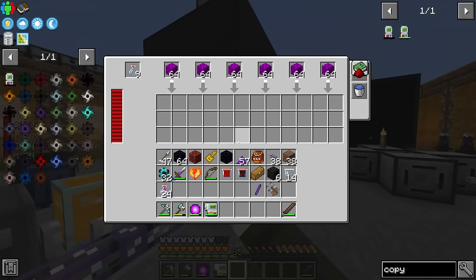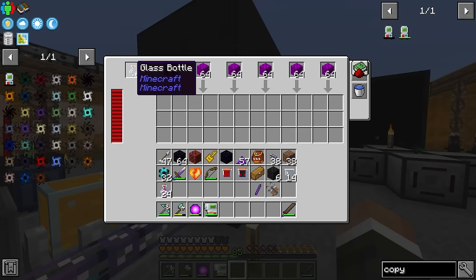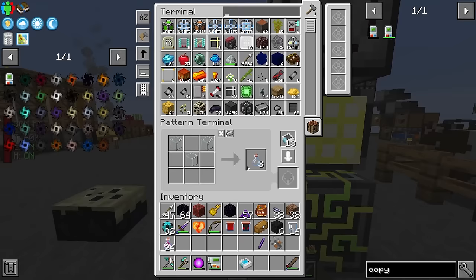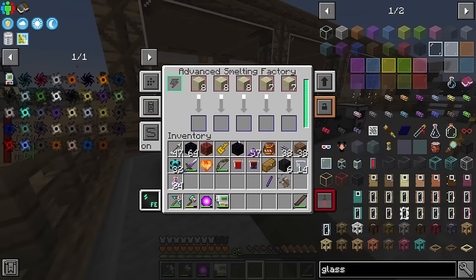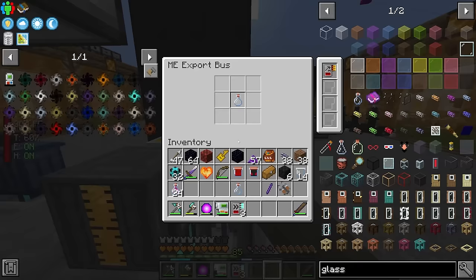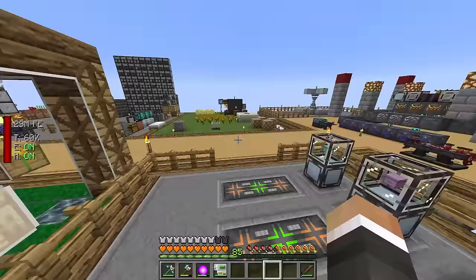There's a slight problem with glass bottles not coming in fast enough - there's downtime between when the process finishes and when we get enough bottles (nine) for it to start again. We change the smelting recipe to require a full stack of sand and produce a stack of glass at once instead of three at a time. We could also add acceleration cards to the setup to help with the bottleneck.